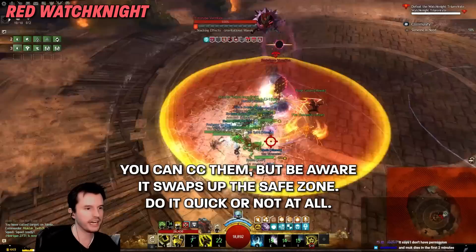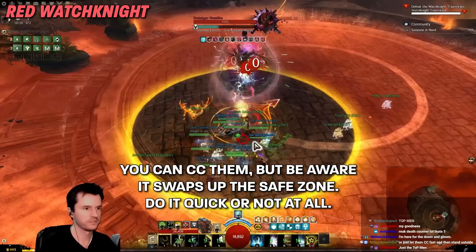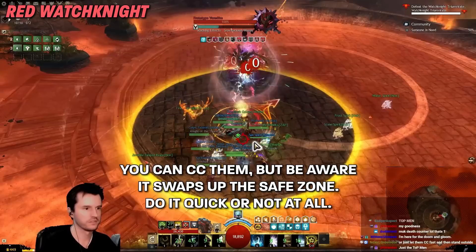First, we fight Red. Every bot has a big deadly AoE with a safe spot. If you interrupt it, the safe spot and the AoE will swap and it will probably kill your group. Stand in the safe spot and don't interrupt.